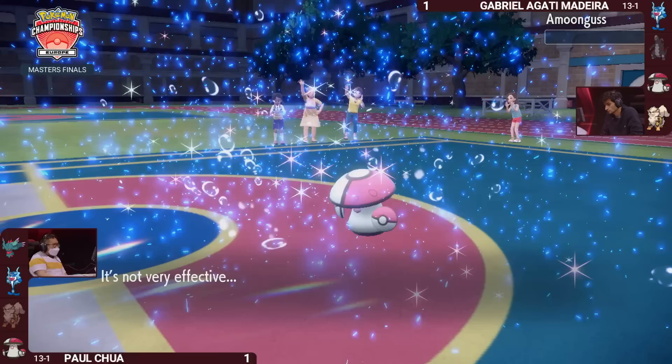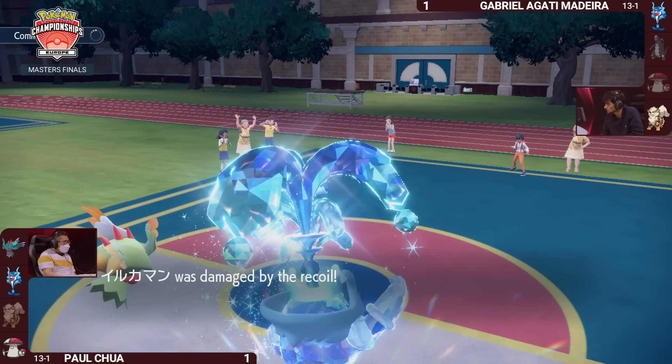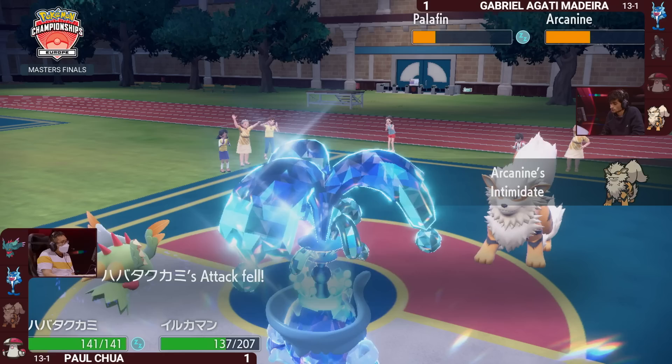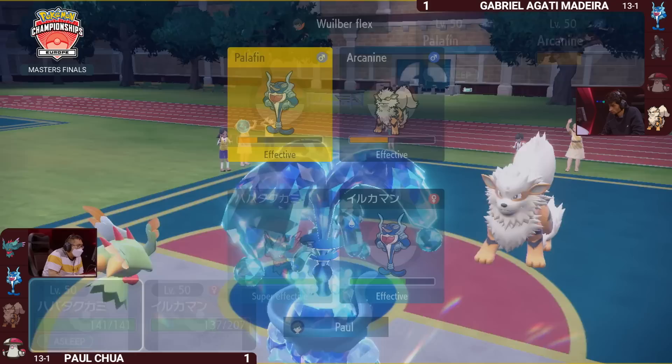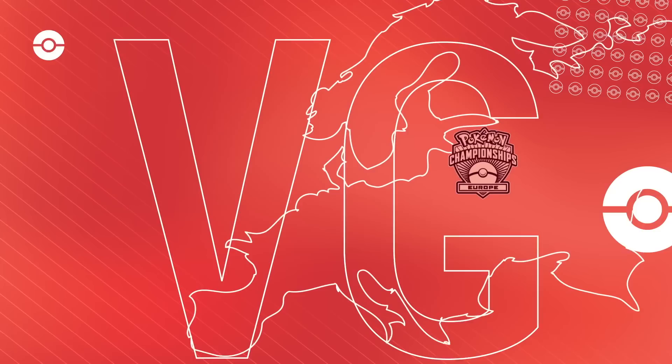That was the perfect moment to wake up. Palafin takes the KO against the opposing Amoongus and puts Paul in a very commanding position. If you're Gabriella, you now have the utility to bring Arcanine in from the back — but only two remaining Pokemon. You can Intimidate Palafin, but there's no way to do any defensive Tera — that's already gone. Baxcalibur and Palafin in a very strong position. Gabriella knows this is it.